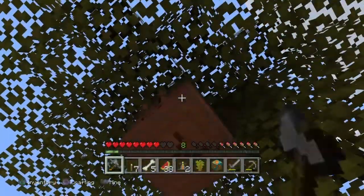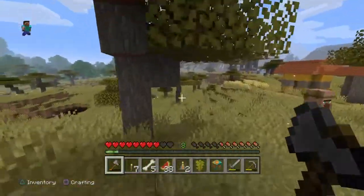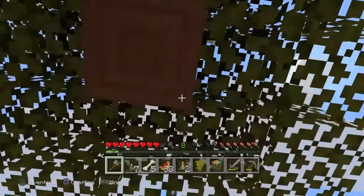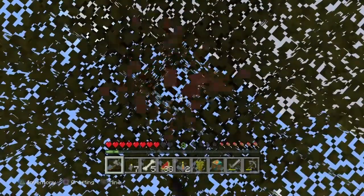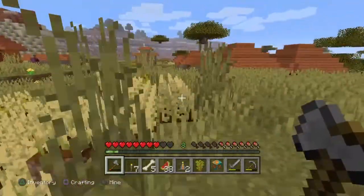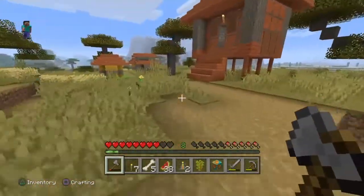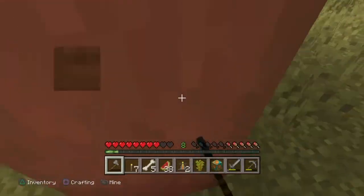I'm pretty sure I just watched one of them turn back into a watermelon — it turned into a watermelon right in front of me. And when I really get situated, I'm going to go fight those pillagers over there. I bet they have some good stuff in that tower. I could probably just find a way to jump to the top of it and take whatever loot they have. I don't really want to fight them. What I do like doing is going down to the cave.